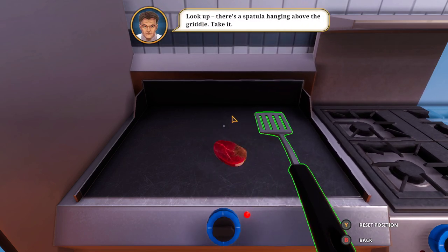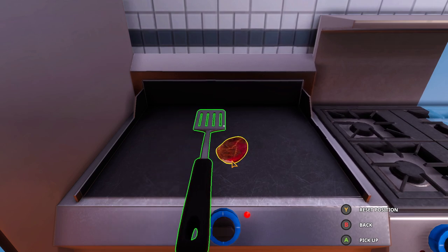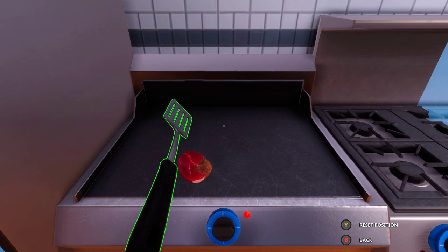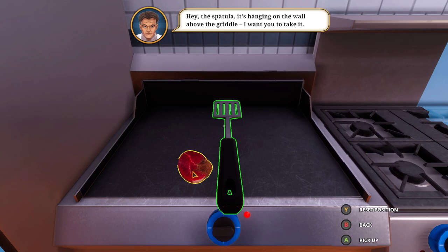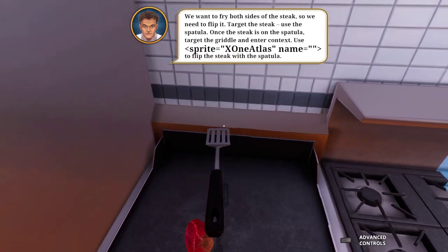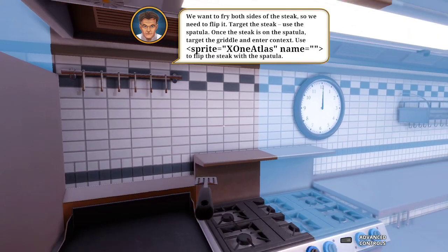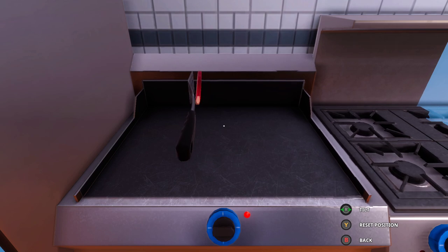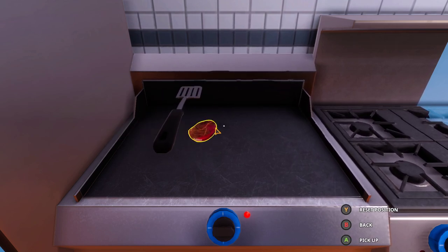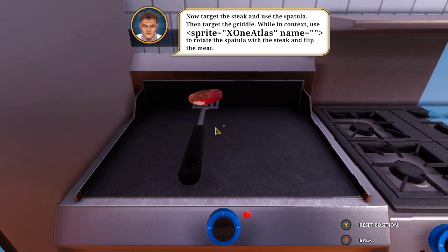Alright, target the state to view the state. Let me flip it. Brody, what am I supposed to do? That spatula is hanging on the wall by the griddle, I want you to take it. What's that? Special to target the griddle and then flick the steak with the spatula. Bro, what are you saying? It's not making noise. Now target the state and use the spatula, then target the griddle.